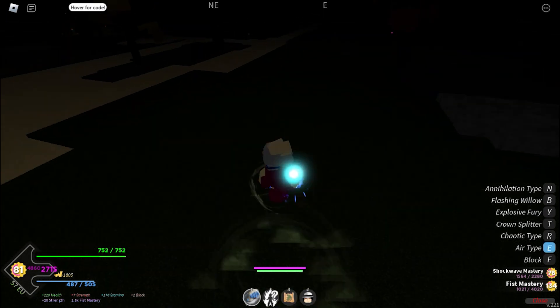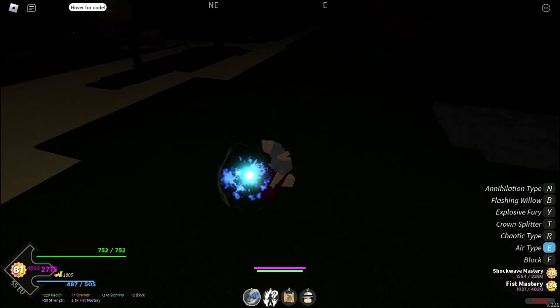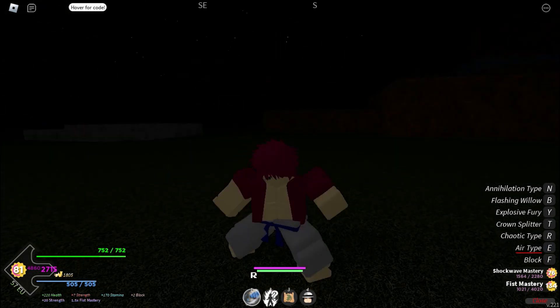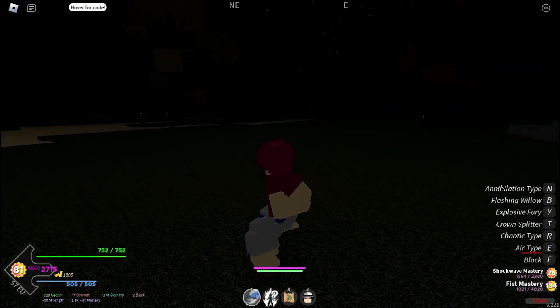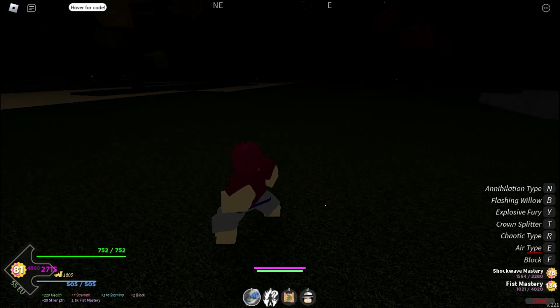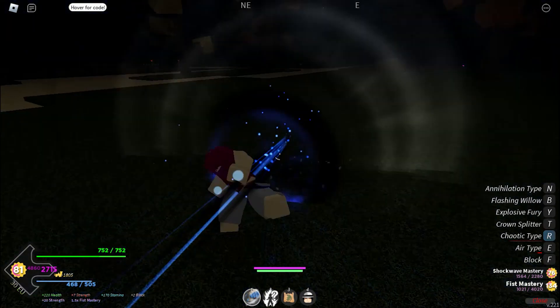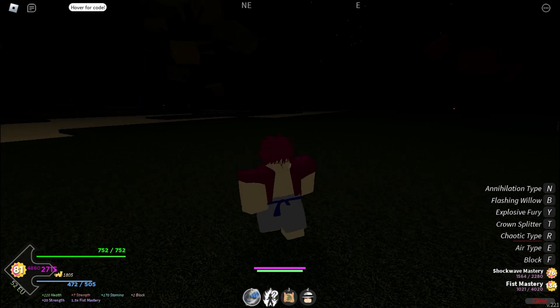I have the Akaza Blood Demon Art. The first move is Air Type — as you can see, you can just fly in the air. The second move is Chaotic Type — as you can see, it just smacks so many punches.